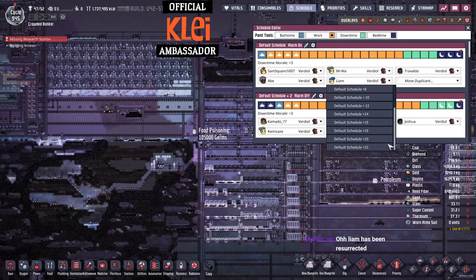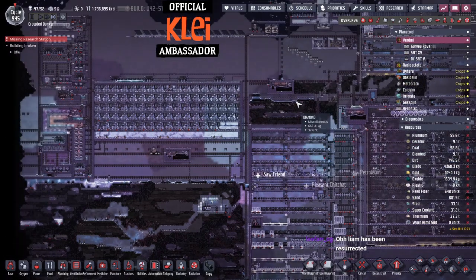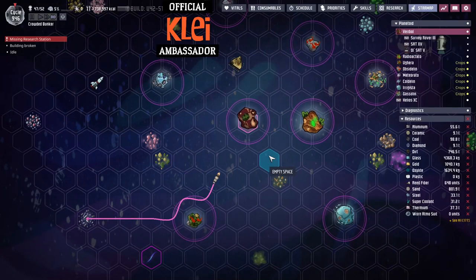We'll get Liam on the right schedule — schedule 22. This map has now got 48 dupes on it, minus the one that's in the rocket. So I can't take any more until we update the base.